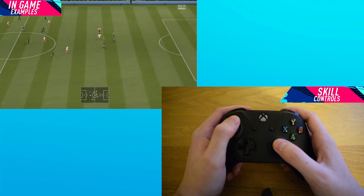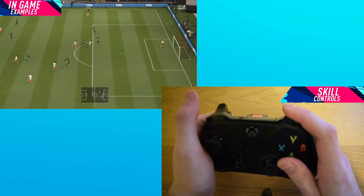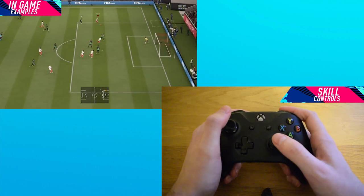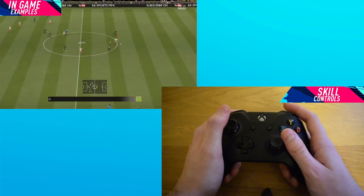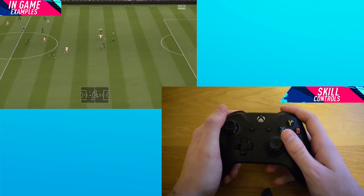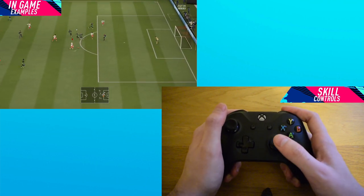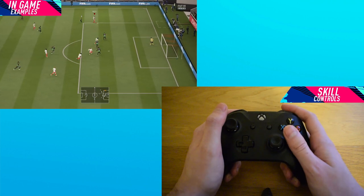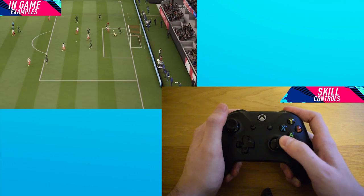The controls to perform the Elastico Chop are very simple. Press the RB button — that's R1 on PlayStation — then with the right stick move it down to the bottom, and then move it to the left or the right depending on what direction you want to exit the skill move. To do the Elastico Chop to the left, hold RB down, then go down and left. To perform it to the right, hold RB down and go down and to the right.